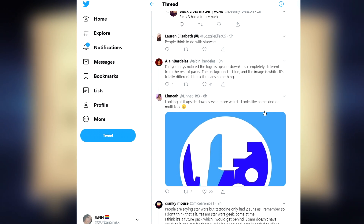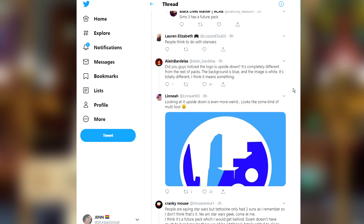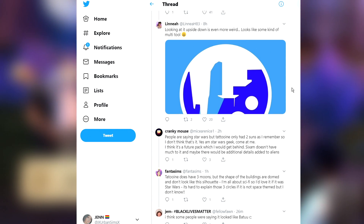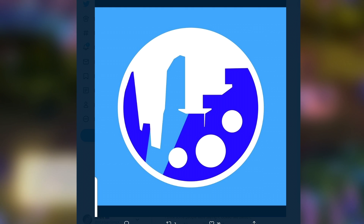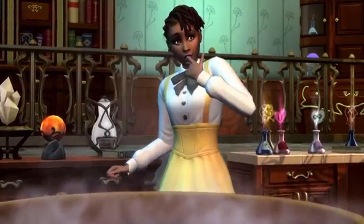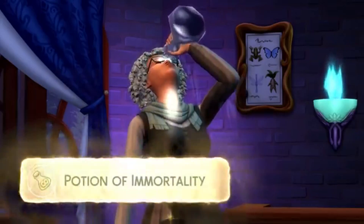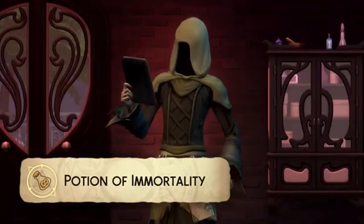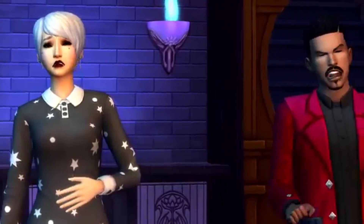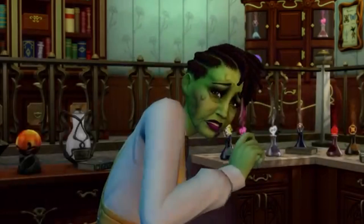Some people think it has to do with Star Wars. Did you notice the logo is upside down? It's completely different from the rest of the packs — the background is blue and the image is white. Looking at it upside down it looks even weirder. People are debating whether this is going to be some type of futuristic game pack or Star Wars related.